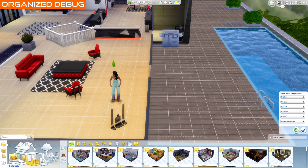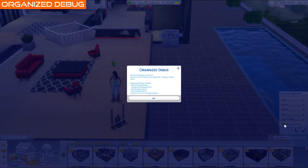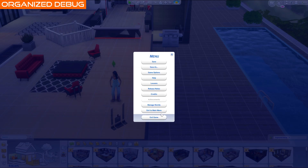To turn on Organize Debug, open Filters and scroll down to Better Build Buy. Turn the Organize Debug option on, and you'll get a popup — read it and click OK. Restart your game once and then you're good.